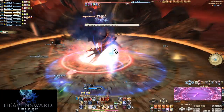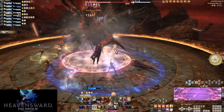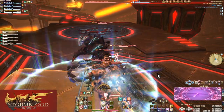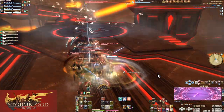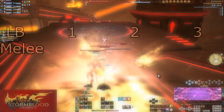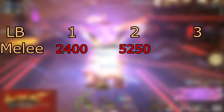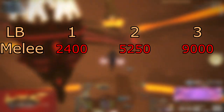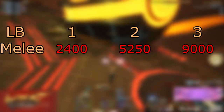Now let's head on to the LBs of the DPS. Measuring the power levels of these is harder because even with a specific base potency, their scaling is likely based on gear. Let's take Melee LB as a baseline: 2400 potency, 5250 potency, and 9000 potency. LB2 is a little more than twice the power, and LB3 is just under four times the power.